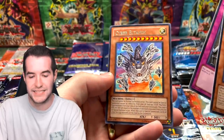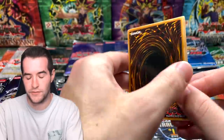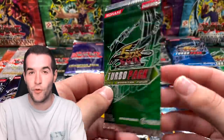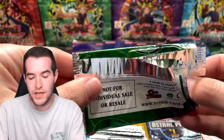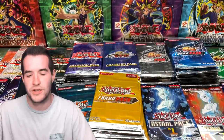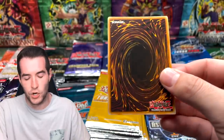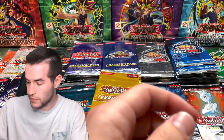Spirit of the Six Samurai, Black Salvo, and Zoma the Spirit. Moving to Turbo Pack Four — I haven't opened this one much. Watt Kid, Key Mace, and Psychic Commander. Then Turbo Pack Three: Gladiator Beast War Chariot — not bad — DD, and XX-Saber Ragigura. Turbo Pack Two: Necro Valley — pretty good — Autonomous Action Unit, and Gravekeeper's Spear Soldier.